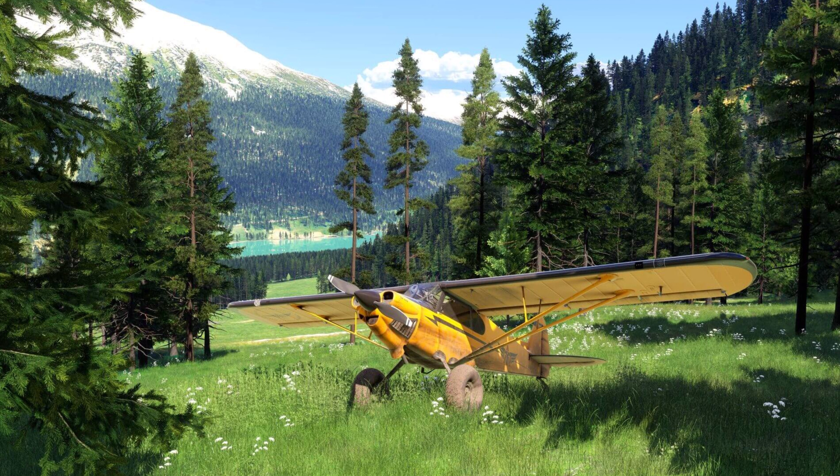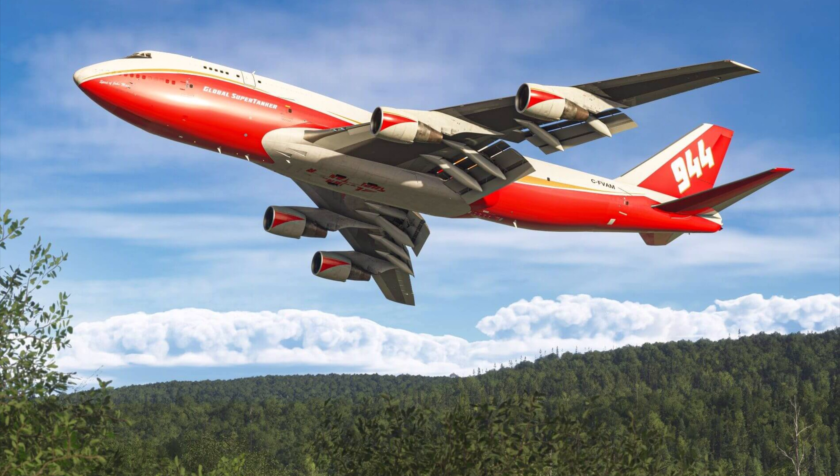Another big area of improvement is addressing the installation size. By tapping into the latest cloud streaming technology, installation size has been trimmed down to about 30 gigabytes to get you in your seat and flying as quickly as possible, streaming in higher-detailed areas only necessary for your flight path. Flight Sim 2020 already had over two petabytes of data on the cloud; planes, airports, meshes, and points of interest like castles were all installed locally. Now everything is integrated into the cloud, streamed and kept in a rolling cache on the hardware — you don't have to install any new world updates, they're just streamed seamlessly.